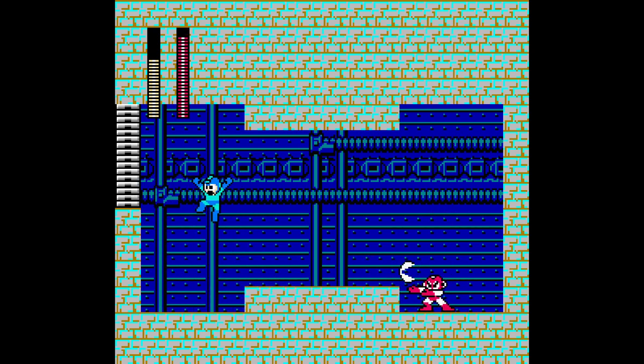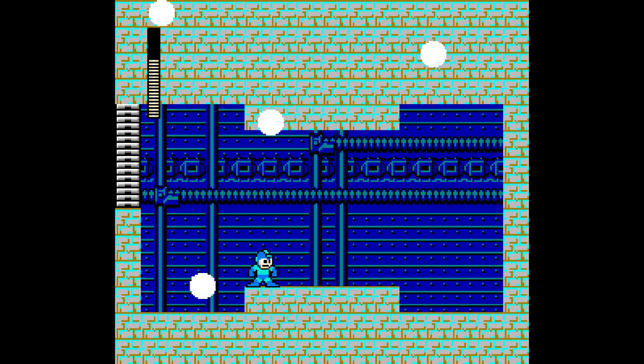I should love this boss. Cutman is by far the best boss from Mega Man 1 — it's not even close. That being said, his AI doesn't like jumping, so it's a bit of an easy boss room to fight in.